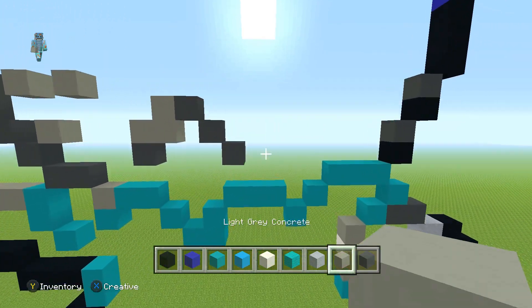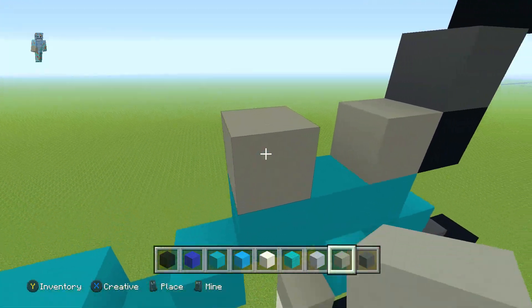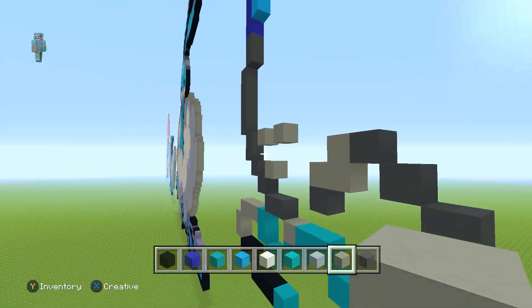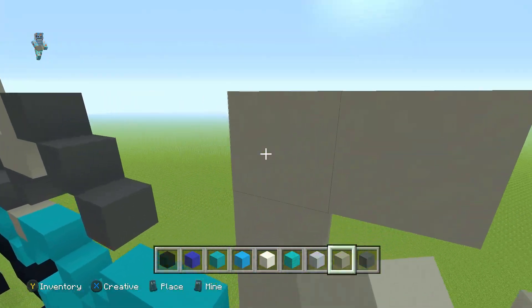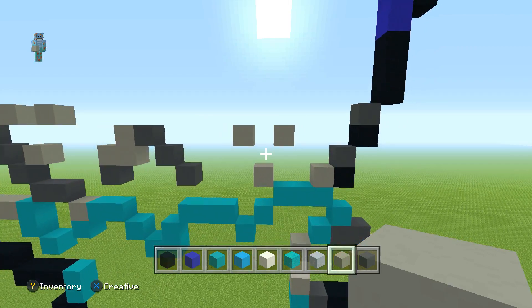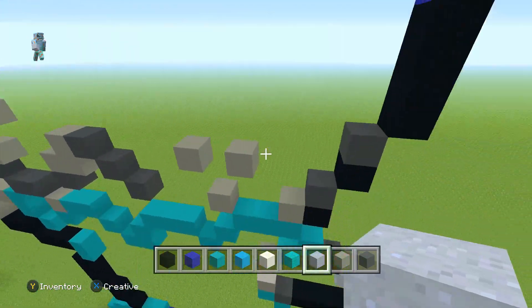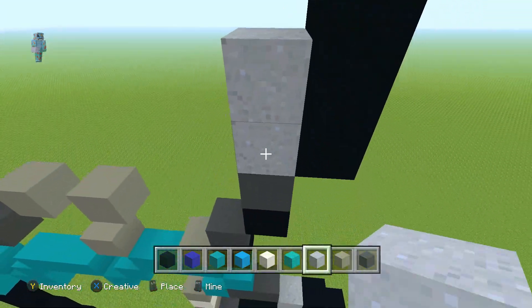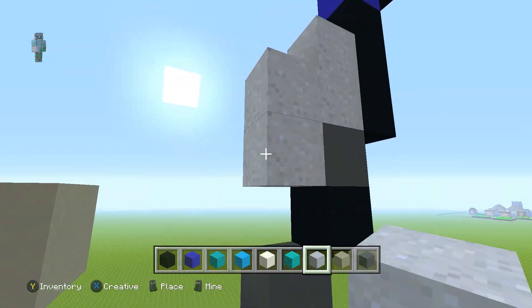Switch back to your light grey concrete, place one here in the corner and one up left diagonal. From this bit go up two, place one on the right, one on the left, and then take those two out. Now get your clay - we're going to do the bottom bit. From the right place two there, then from the bottom one go left, down left twice. Go underneath this point, fill in this bit here, and then place one there, going all the way across like so.